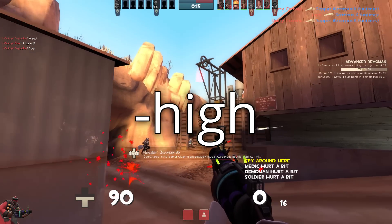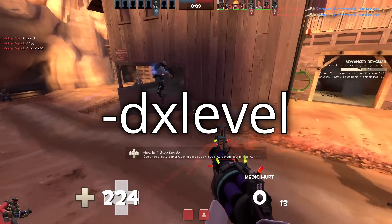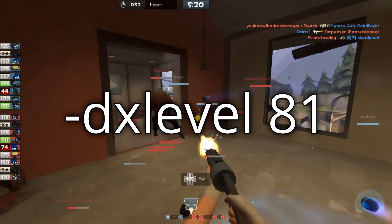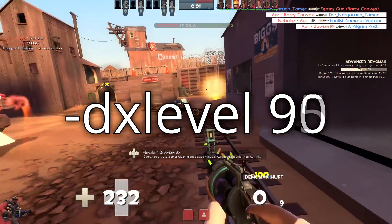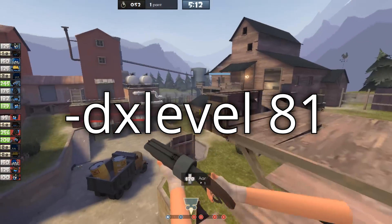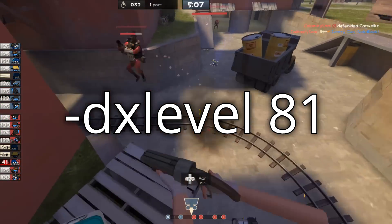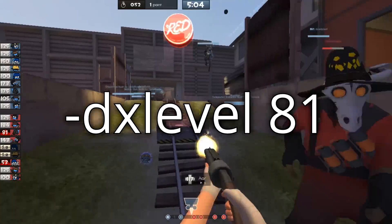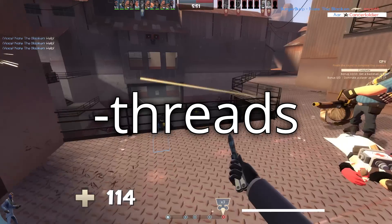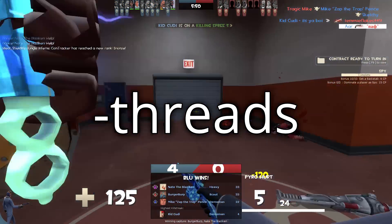Next up is High. This command tells your processor to run the game in high priority mode. DX level tells your game what version of DirectX to run in. The possible values are 80 for 8.0, 81 for 8.1, 90 for 9.0, 95 for 9.5, and 98 for 9.8. DirectX 8.1 yields the best performance out of all of them, but provides a severely inferior graphical experience — I'd only recommend using it if your computer is extremely low-end. Threads tells your game how many CPU cores to utilize. For example, I have a quad-core processor without hyper-threading, so I would input Threads 4.